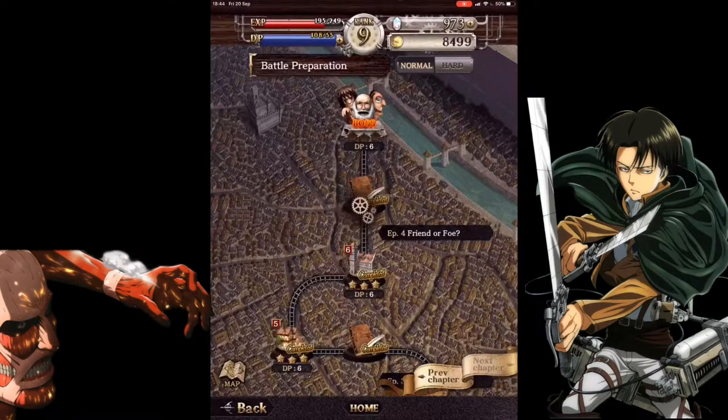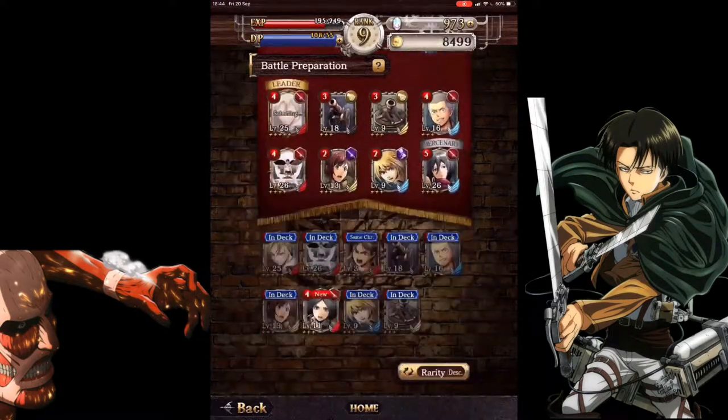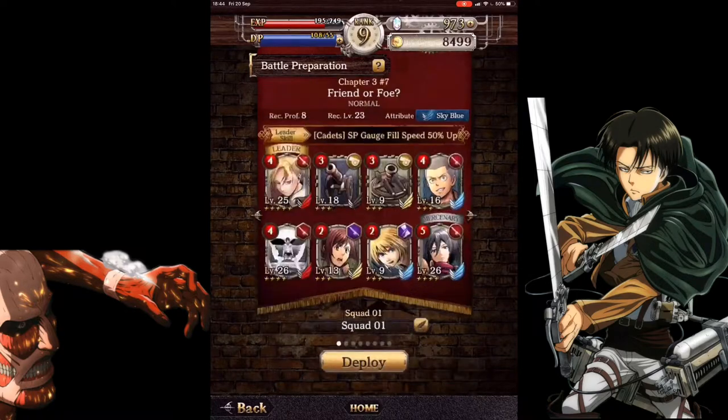It's basically like a tower defense game. This is our team — we have Annie, a couple of cannons, Connie, and this grey one here is actually Eren, the one I keep moving around. He's special — he can transform into a titan. We also have Mikasa, Armin, and Sasha.